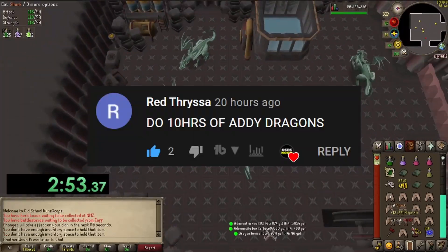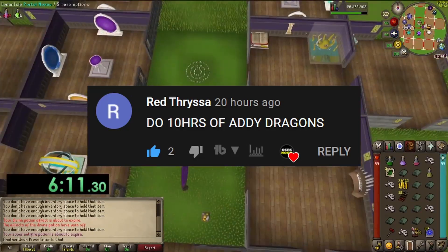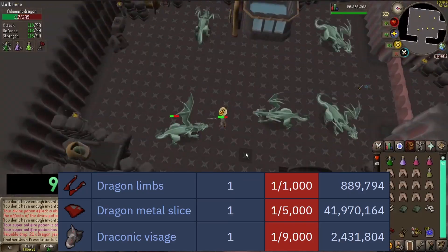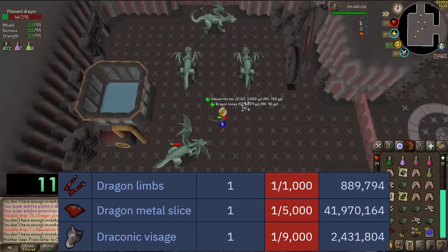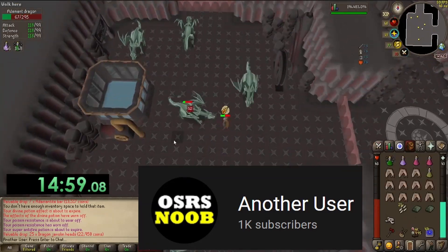Why did I decide to kill addy dragons? Someone left a comment on my last video suggesting 10 hours of addy dragons. At first I was like no way, but I've been feeling a little burned out from slayer. I looked up the drops and they are decent, but there's no real reason to kill these besides a chance at the dragon metal slice, which has a drop rate of one in 5,000 - very rare.